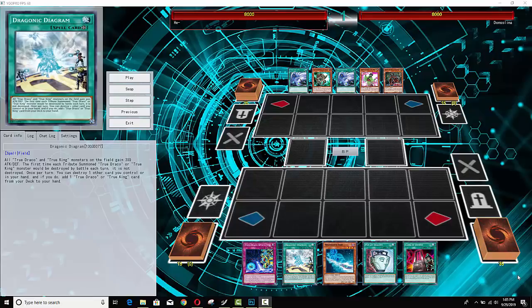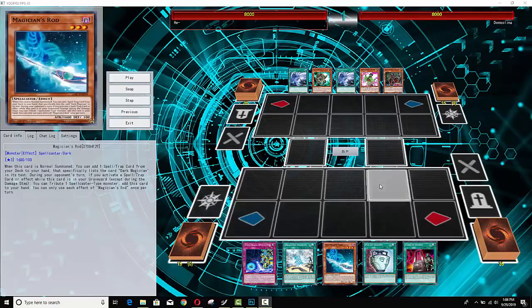Some examples of this would be Metaphors and Yang Zing together — those two archetypes randomly work even when they're not designed to. This is Dark Magician and True Draco. For the deck to get rolling, Dark Magician needs a continuous spell and a continuous trap — obviously Eternal Soul and Dark Magical Circle, both searchable by Rod. Those cards can be used for True Draco monsters, and you can also pop them for Dragonic Diagram.